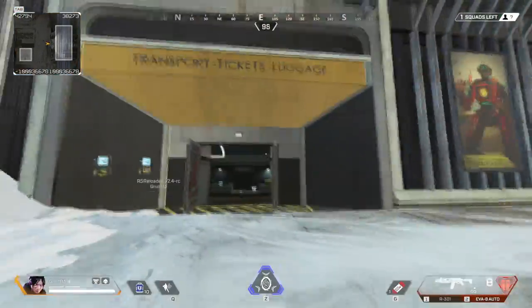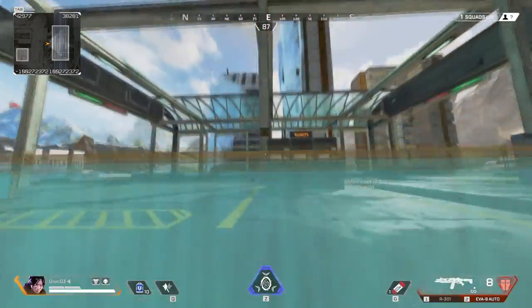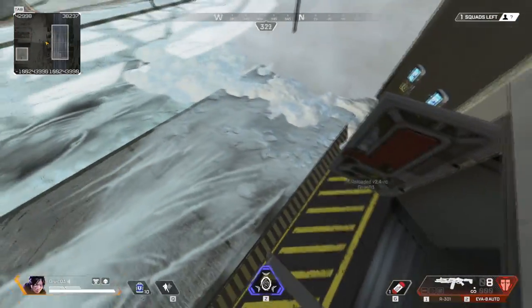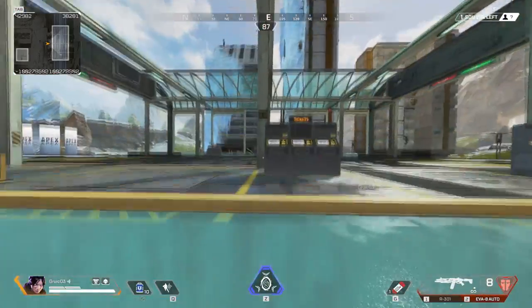This next spot is going to be much more situational but can be useful if used in the proper situation. Instead of climbing up the train station building the normal way, you can use this outward facing door to climb to the top as a way to surprise your enemies camping up there.